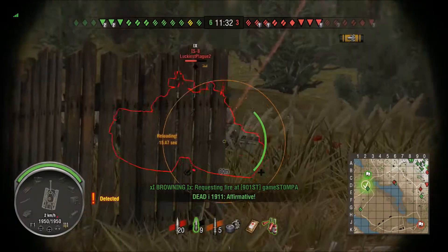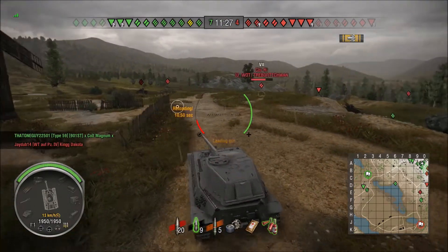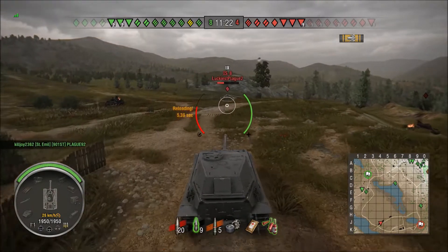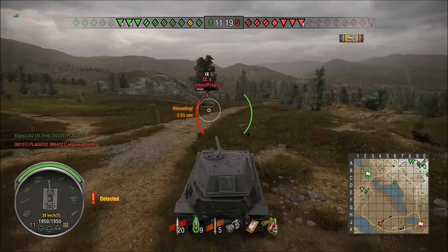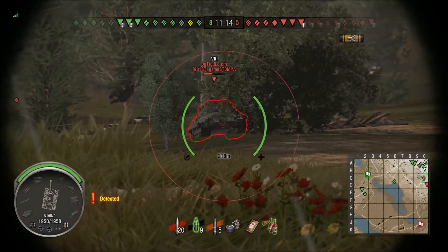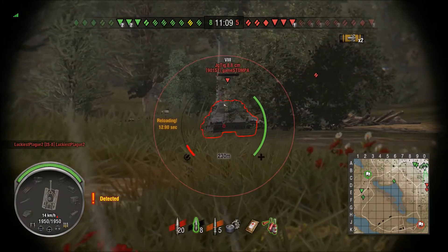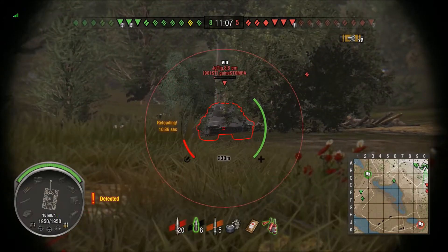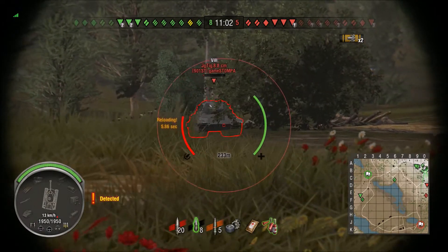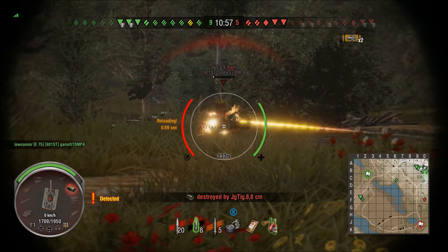I'm probably not fully hull down at this point. I hit his left side, super angled, which is pretty much an auto bounce. I should have aimed for his right side. You don't want to give up shots. Right here I am not fully hull down, but I'm attacking the Jagdtiger and so far he's bouncing off of me. I was going to shoot the Chieftain. The Jagdtiger is a dangerous tank to leave alive — he will just DPM the fuck out of you.